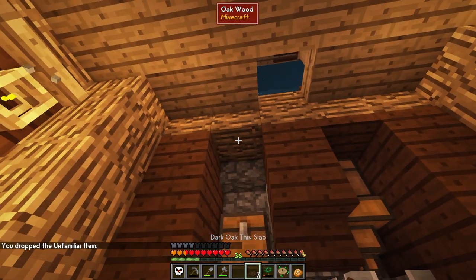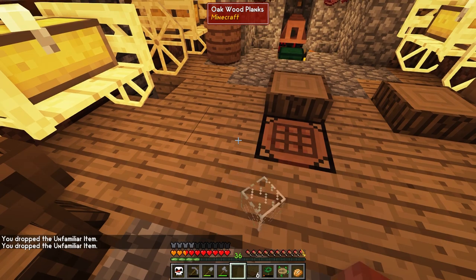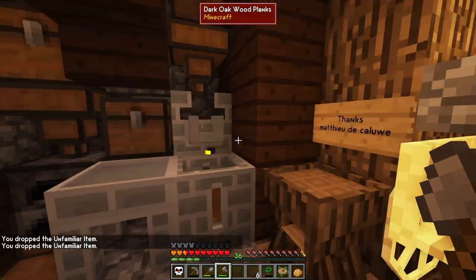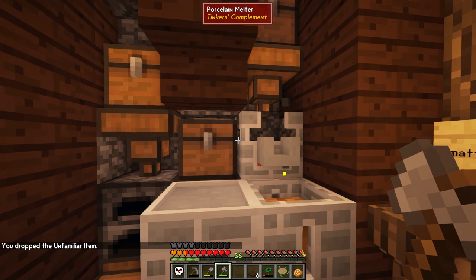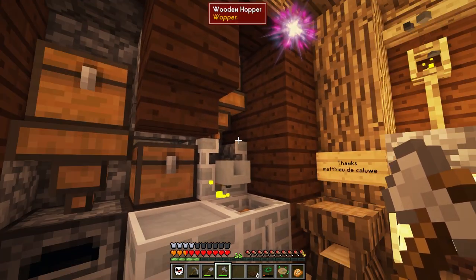Apparently I dropped an unfamiliar item — glass is something I shouldn't be able to make at this point because I haven't discovered it yet. Interesting. I'm still working towards everything else — I just ran out of coal so I definitely need to mine more. Coal is going to be a very integral part of our entire automation system.